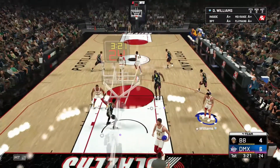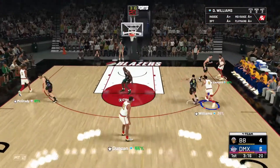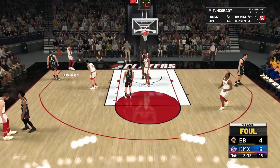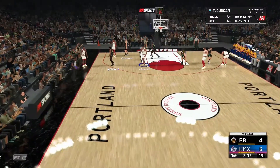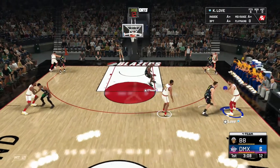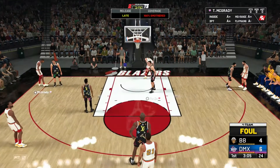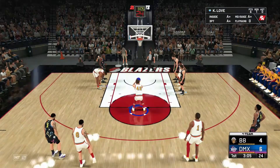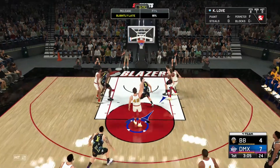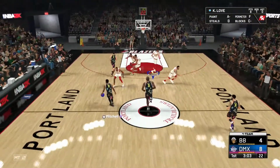Tim Duncan can drive the paint, he can play defense, and he can shoot. The question is whether the shooting disparity is big enough to be worth using Kevin Love over Tim Duncan, or over some of the other guys like Dave Cowens or Carl Anthony Towns, who brings a little more on the defensive end and can drive the paint too. He does have a lot of rebounding badges and good rebounding stats, and a 90 free throw.